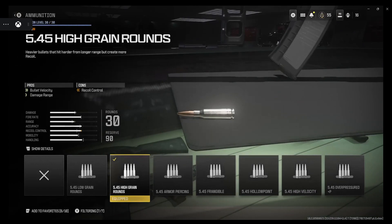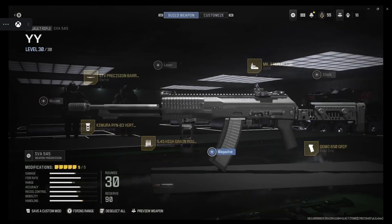These rounds are probably some of the most underrated attachments in this game, and these high grain rounds are really nice. It says minus two to recoil, but because you have that vertical floor grip attachment, you get plus two in bullet velocity and plus one in damage range — so that's a no-brainer.